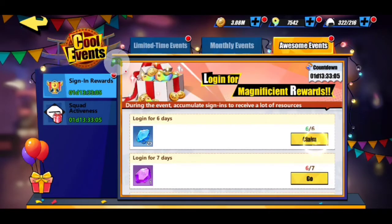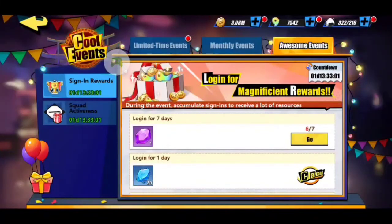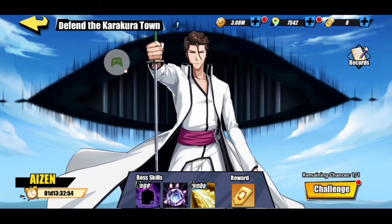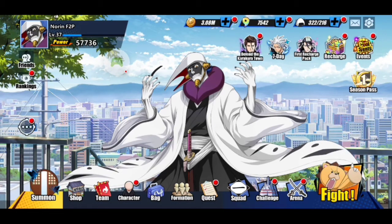We've got cool events — I was thinking about doing videos on the Defend the Karakura Town challenge, which is a special event going on right now where you can get gold tokens. I'm kind of low level right now, but I'll show you the best strategy to take into that. Silence and disorient are going to help you against Aizen, but he also has a special shield ability that basically nullifies all your rage — we'll go over that in another video. Hope you guys like these Bleach videos. Leave a like, hit that subscribe button, and we'll keep these videos coming. Peace out.